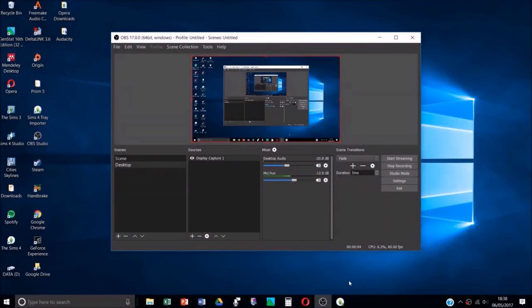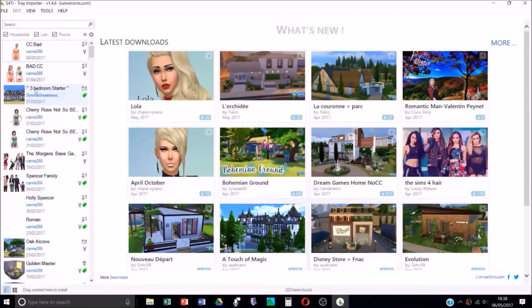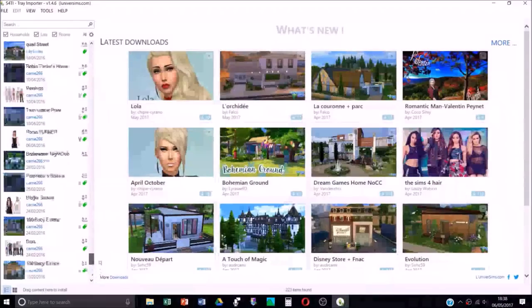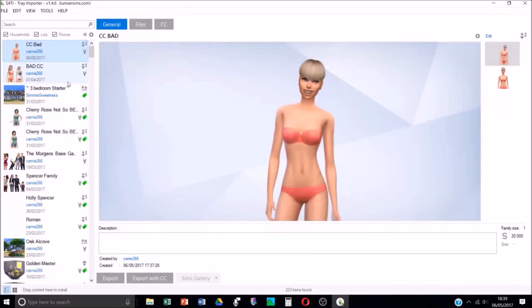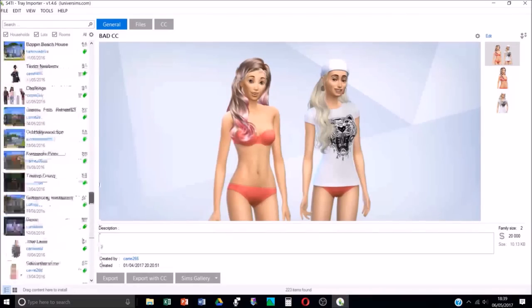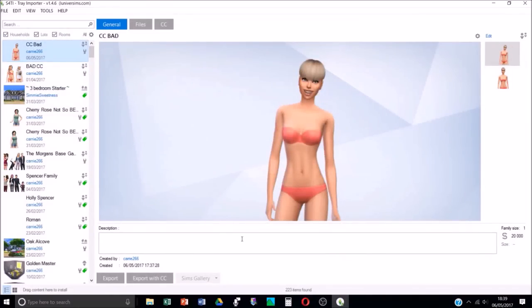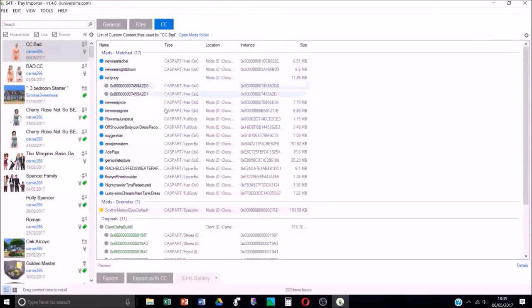The next step is to open up the Sims 4 Tray Importer. If you don't have it, you can download it - it's free. It shows all of your sims, lots, rooms, and everything you've got saved. At the top, because it'll be the most recent, you'll find your bad CC file. I've done this three or four times before. I suggest you do it regularly, especially after a big batch download of CC.